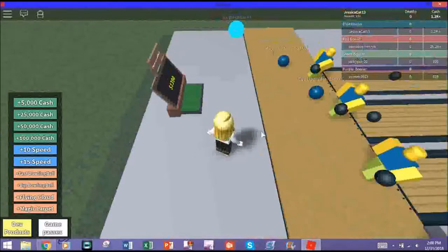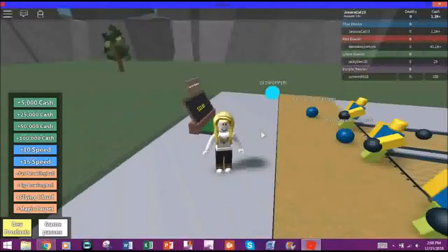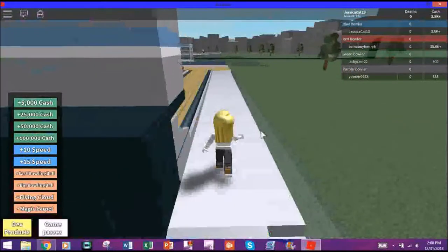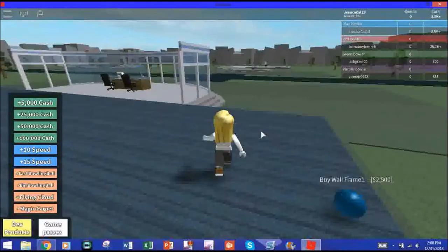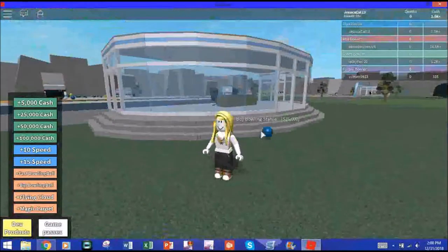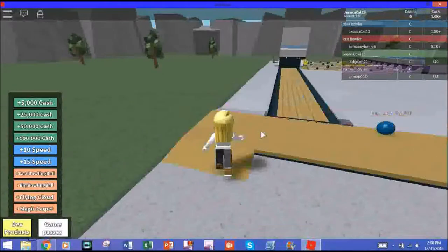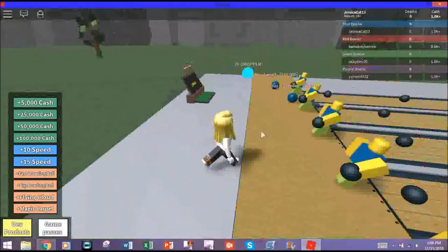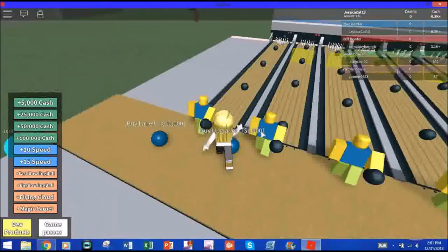So I guess I'm just gonna wait here and maybe go try and buy some other things. Not sure if buying other things will help me make any more money or not. It'll take me a while if I was just gonna stand here and watch my money go up to buy the rest of those lanes. I wonder — I think we can go and buy the roof. Maybe it must just be the roof for this area right here. Ooh, a bowling statue! I might have enough money now to get the upgrader or the next lane. Now I got enough to at least get the upgrader.